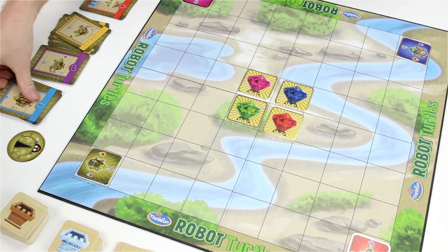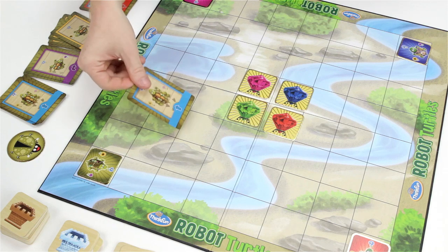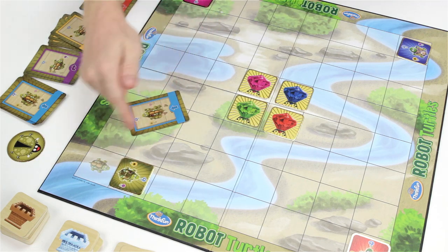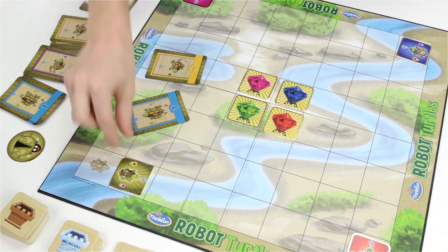In the game's simplest play, Turtle Masters lay down one code card at a time, and the Turtle Mover performs the task — for example, forward or rotate.